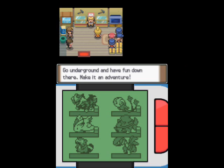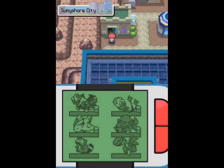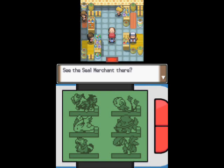I think there's an area in the underground that can only be accessed from one place in Sinnoh, and I think that is Full Moon Island where you release Cresselia. It's sort of a shame I couldn't show you the underground because the digging minigame is actually lots of fun. Anyway, this place here is the seal market where you can buy seals for your Pokeballs.